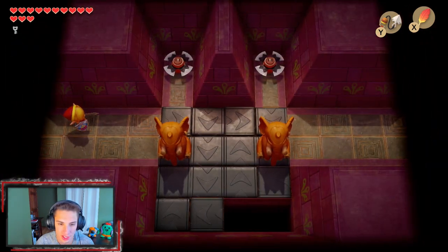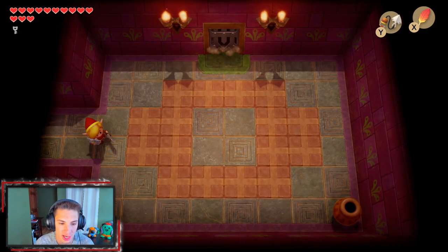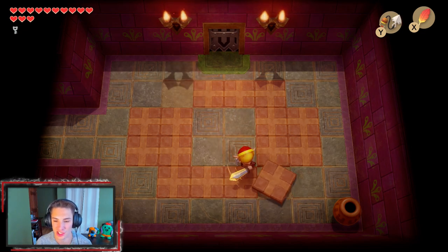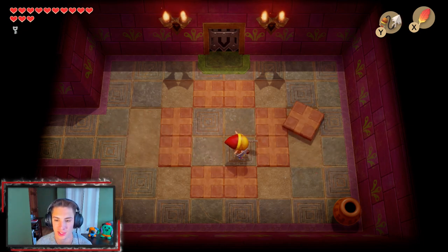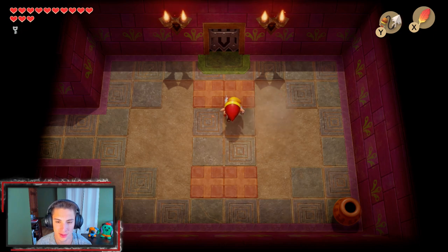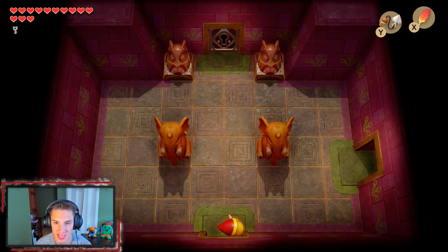We use Roc's Feather to hop over things and make our way across. We got this cool little challenge room where these tiles start spinning at us, and what we have to do is take them all out one by one as they spin — not too hard, just a pretty cool little design to this floor. Once you destroy all of them, you can make your way into the next room.